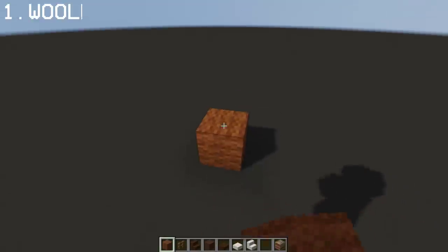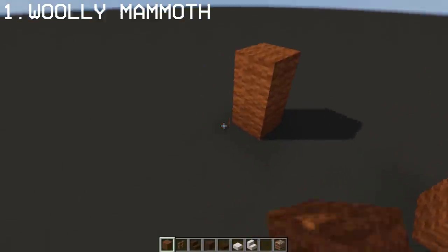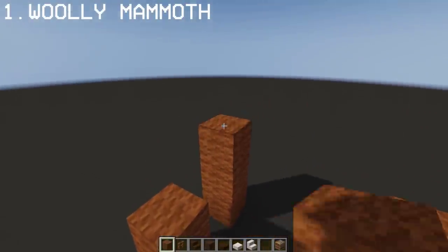For our first build hack, we're gonna make a Woolly Mammoth from Ice Age. For this, you're gonna need lots of brown wool.